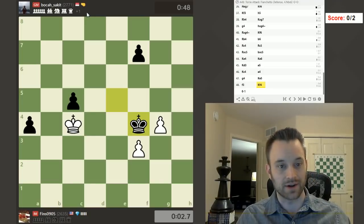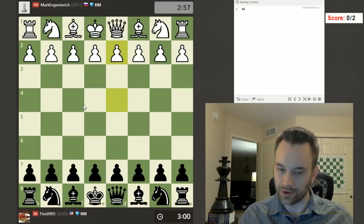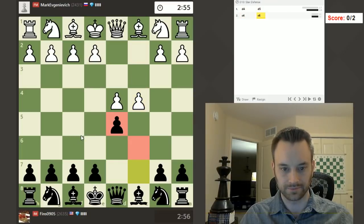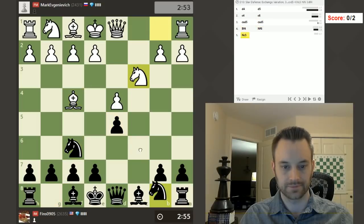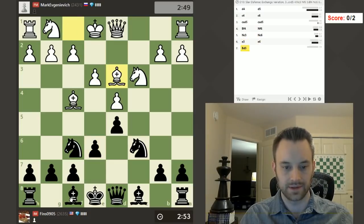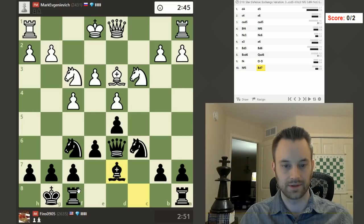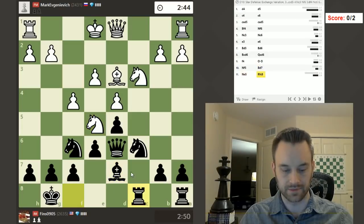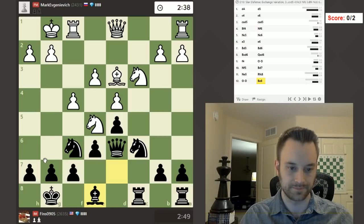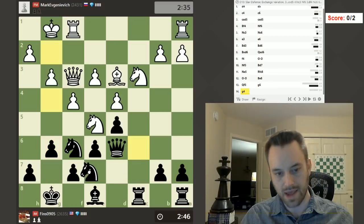Gotta hold myself accountable — that was not good. Okay, Mark Ivgenovic is next. Play my usual exchange Slav — let's play e6, nice and easy. E6, bishop e6, nothing crazy. I'm allowing White to post up their knight on e5, but we'll play it like this. Maybe bishop back to e8 — I sometimes like the solidity this type of situation offers. You can play g6 pretty easily in a position like this.